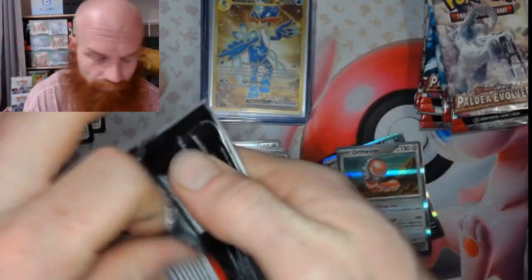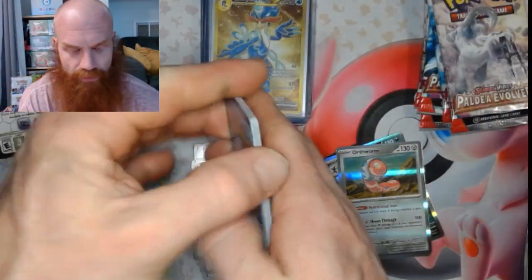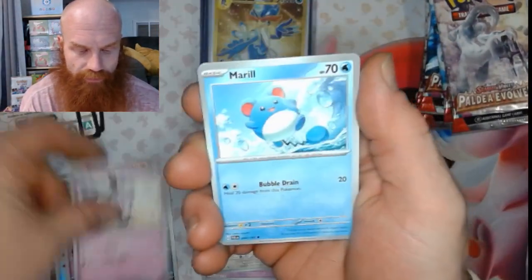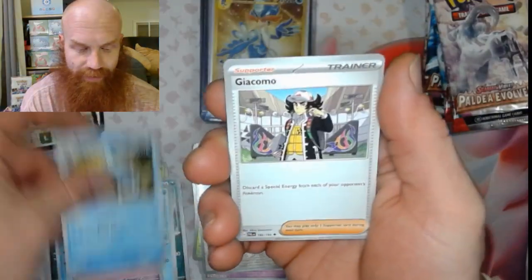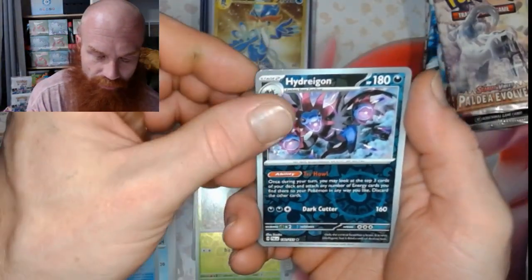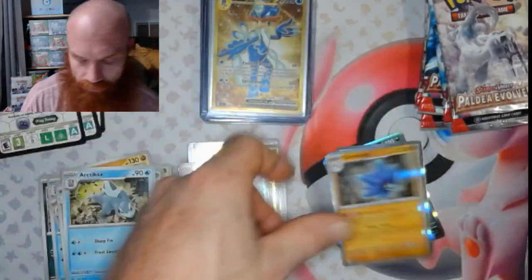Pack number four. Got that fighting energy. Conkeldurr, Sneasel, Gothita, Merill, Gothita, Toedscruel, Arctibax, Hakamo-o. Sprigatito reverse, Sprigatito reverse, Hydreigon reverse, Glimora hollow.